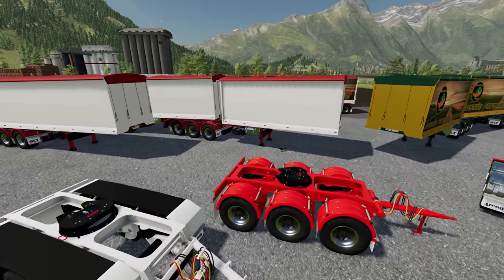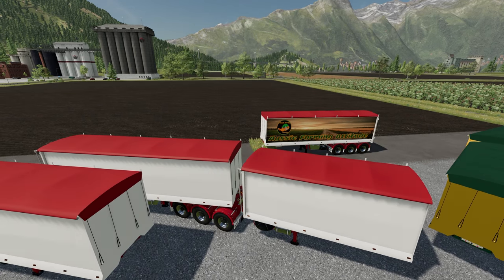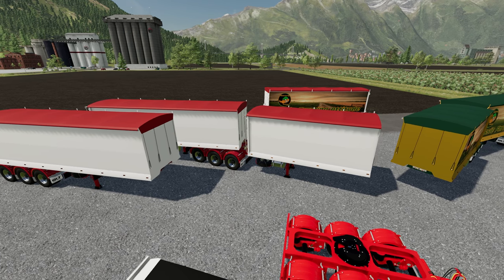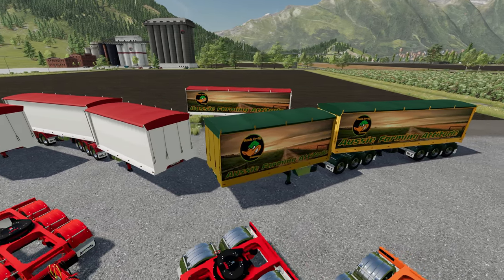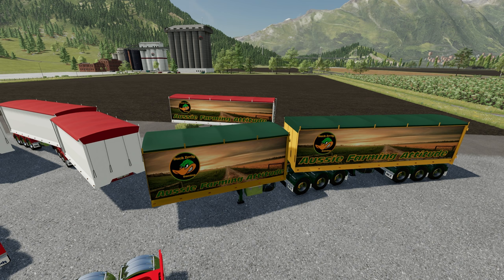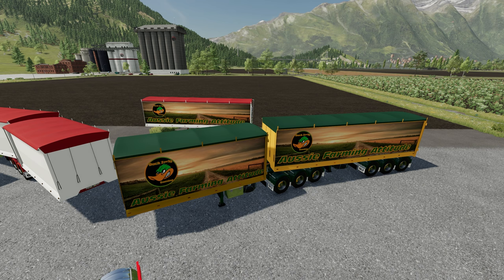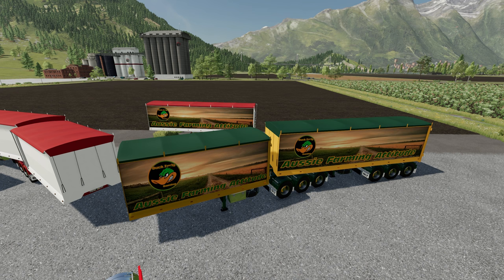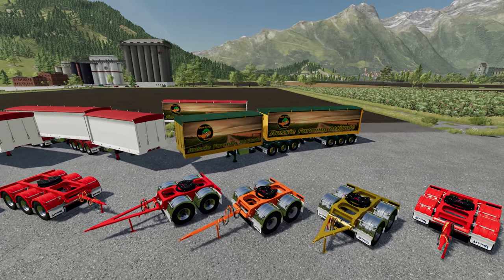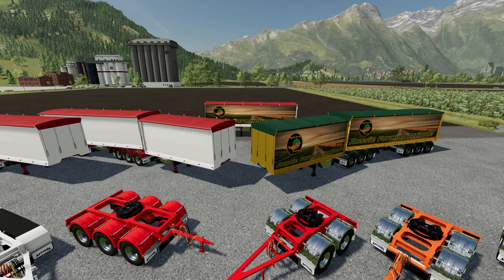Then we have the trailers themselves - we have the A trailer and then the B trailer. There are two configurations of the B trailer: an end tipper and an over axle tipper. They're fully customizable - you can have them plain or, if you use the template included with the mod, you can make your own template and apply it to the side of your trailers. You can have two different versions concurrently.